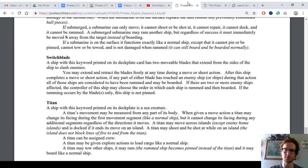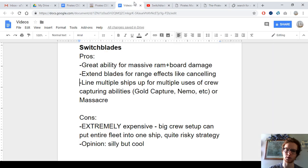So there's a bunch of pros. The main con, of course, is that they're extremely expensive — very cost prohibitive. The best way to use switchblades is to optimize them by putting a lot of crew on. The gold capture and capturing abilities in general, and Massacre — all those abilities are usually six or more points.